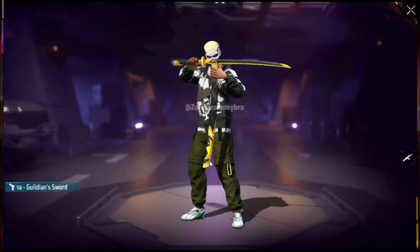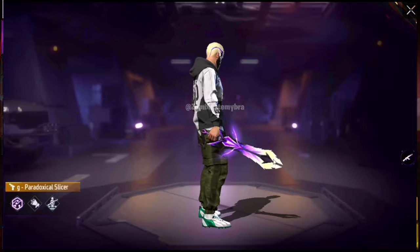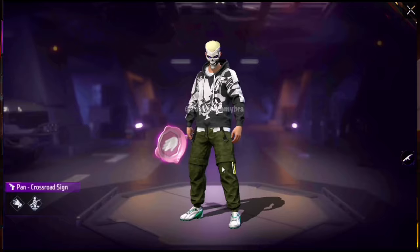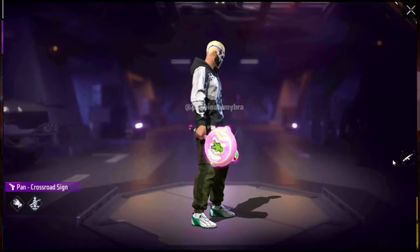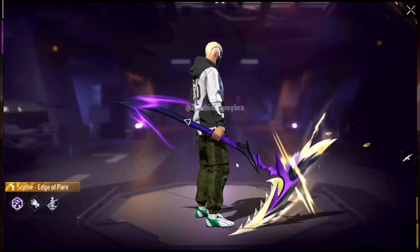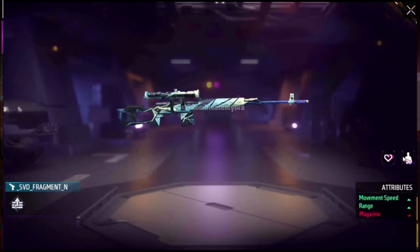There's a Grilled Fish skin and a Guildian Cut — I like the color. There's also a Guildian Sword in both animated and non-animated versions. Then a Paradoxical Slicer, which seems to be part of the light and shadow event. There's a crossroad sign pan tied to upcoming crossroad skins. The Edge of Paradox scythe looks decent — I actually like it.